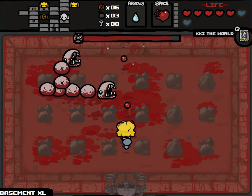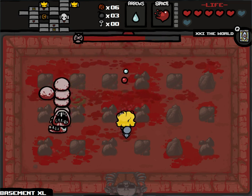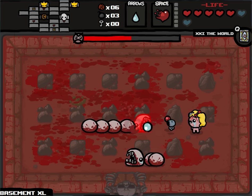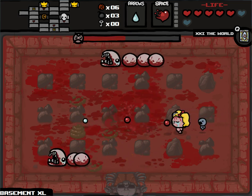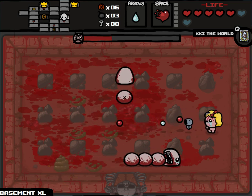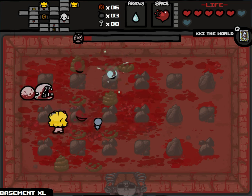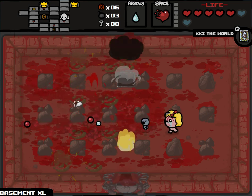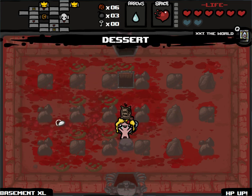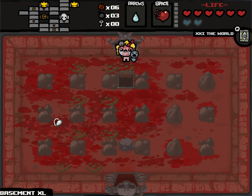Alright — Larry Jr. So I can get any old boss drop from this: could be damage up, tears up, health up, or a few other things. Larry Jr. is an easy fight, and he's about to die. Didn't take damage! Health up. An Eternal Heart will become a health up once I get onto the next floor with it.